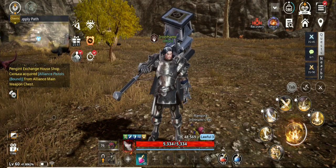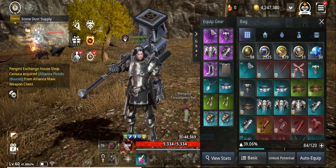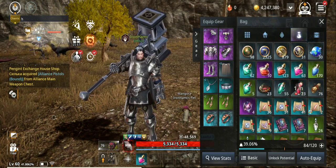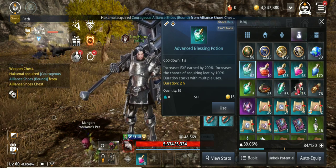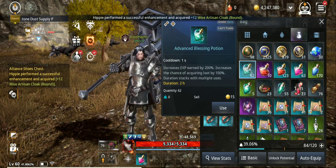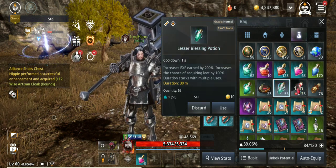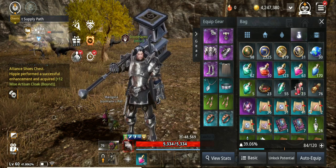Another thing that will increase your experience — I mentioned this in my beginner's guide video — is the Advanced Blessing Potion. This will increase your experience by 200% and also loot by 100%. You can activate the big one for 2 hours, smaller ones for 30 minutes. Don't forget to activate those every time.